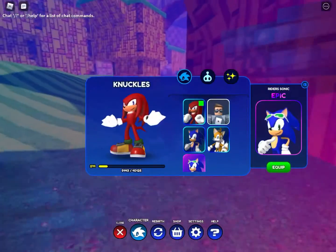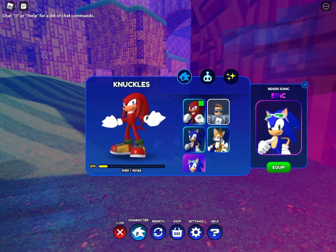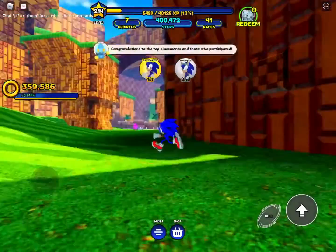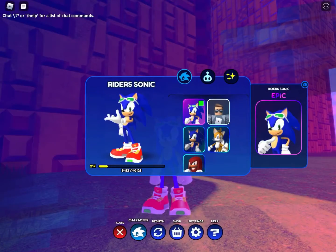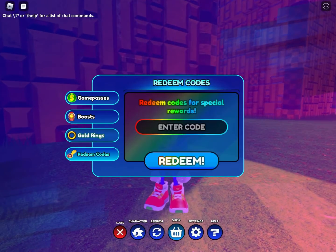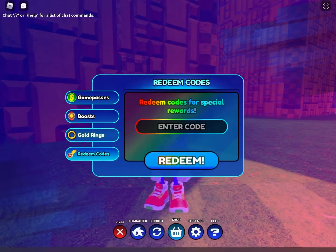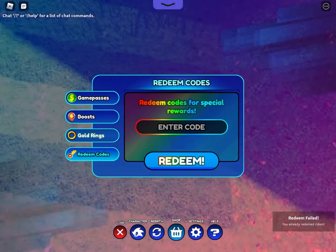Next is Rider Sonic. It is literally so easy to get Rider Sonic. You need to go to Menu, then Redeem Ports, then you quickly need to enter RIDERS. Then you will get it. That was all for the video, bye.